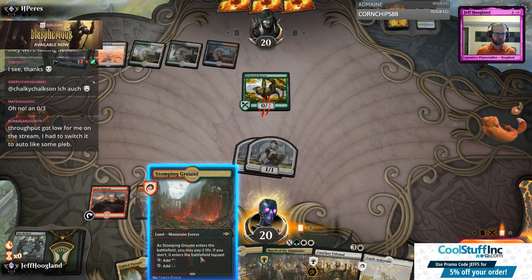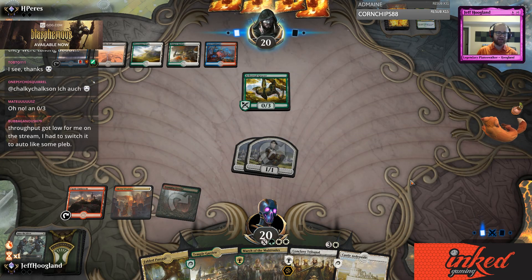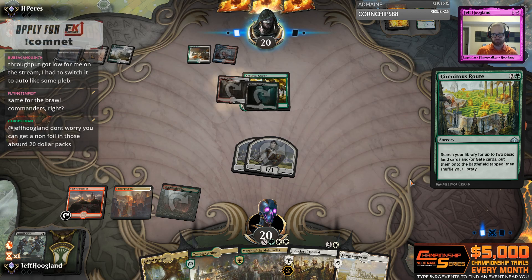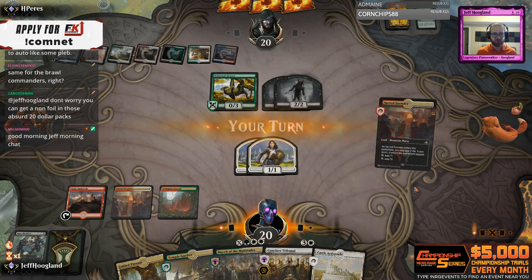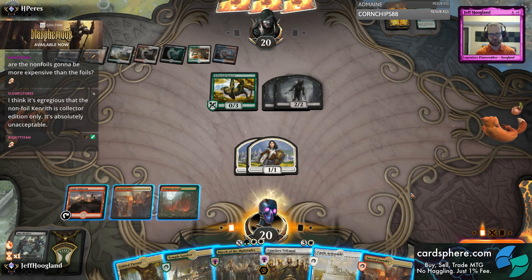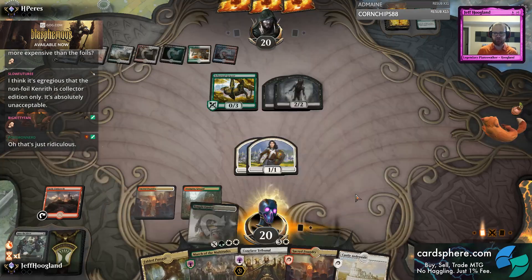The real issue is that you can get non-foil copies in the special collector packs. Because non-foil copies technically exist, Wizards judges cannot issue proxies for warped promos. Whereas with Nexus of Fate, all of them were only available in foil, so judges were allowed by the rules of magic to issue proxy cards. But that's not the case with Kenrith, because non-foils technically exist.